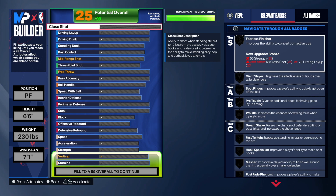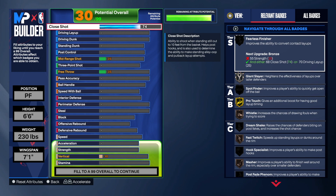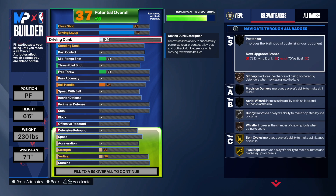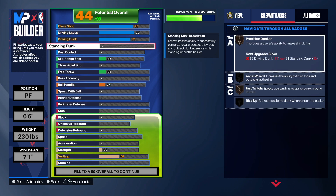Now this is where we have fun. First, go to 75 on the close shot — that's going to give us Giant Slayer, which is great because we're 6'6" and want any added boosts we can get. Go 77 on the driving layup — that gives us Flow Game. For driving dunk, I like to save on attributes, so we're going to 71.